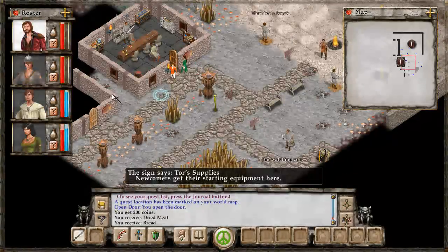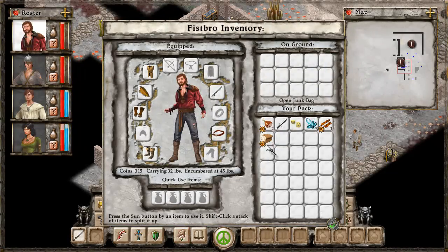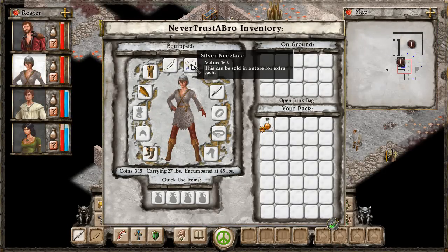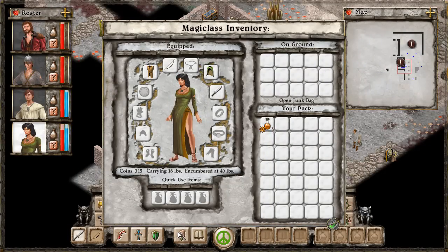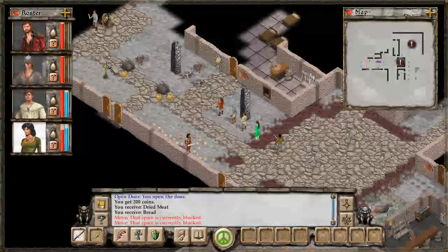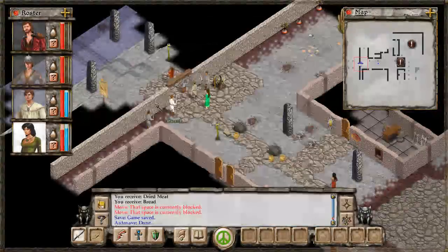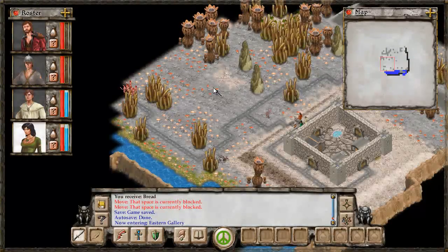Tor is basically giving us a bunch of money and some supplies. Looking through my inventories — he's giving me some bread, some dried meat. We have a silver necklace which I guess we can equip. And we've got healing potions on everybody else. From this point on, the world is our oyster — we can explore outwards. Now we can exit out into the actual world and choose where we want to go next, and the map switches to a more overhead style since we'll be covering a lot more ground.